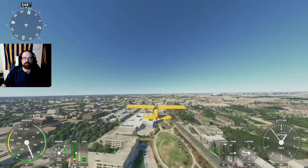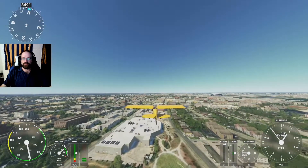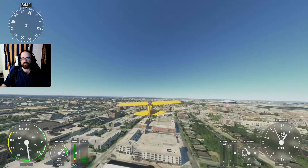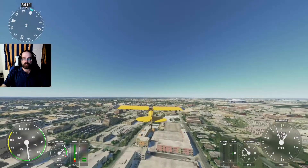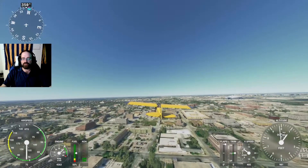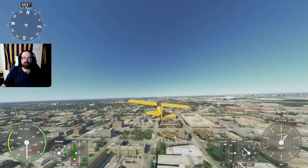We are once again cruising through Arlington, Texas. As we can see AT&T Stadium up and to our right. Our target today is Globe Life Field, the new home of the Texas Rangers and current home of the World Series.